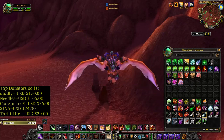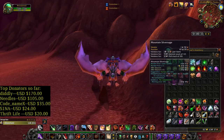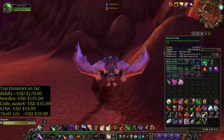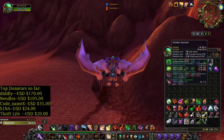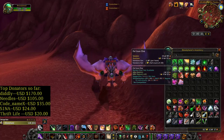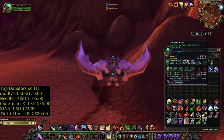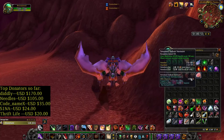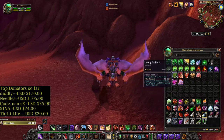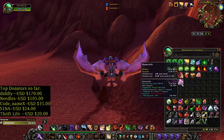At the end, here's what I found: Felweed 44, Dreaming Glory 9, Mountain Silversage 12, Dreamfoil 9, Mote of Life 3, Golden Sansam 8, and also 6 Fel Blossom. For ore and materials: Fel Iron Ore 85, Mote of Fire 15, Mote of Earth 10, and 2 Eternal ore. I also had to kill several mobs, getting a claw, a junk box, water, and some cloth.